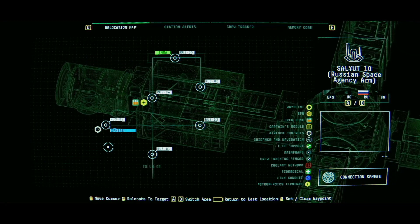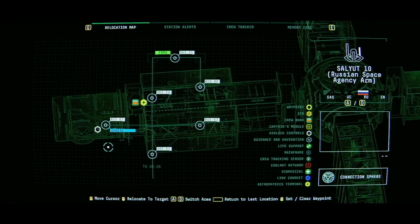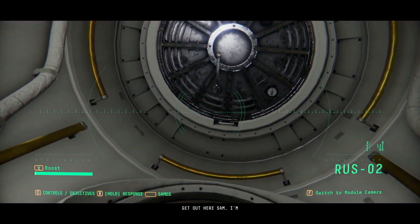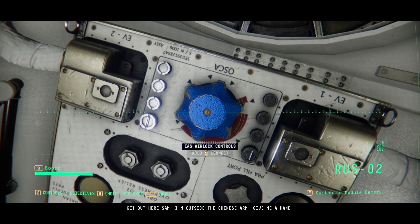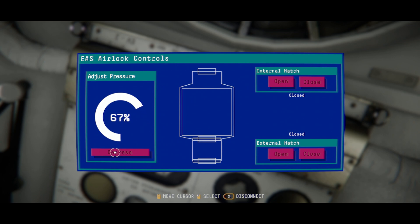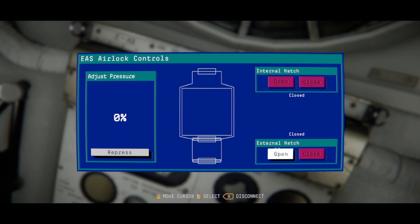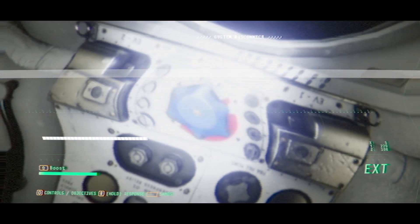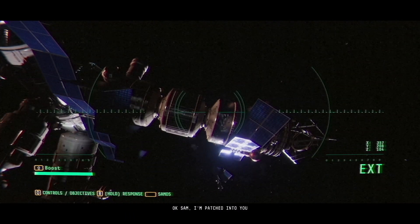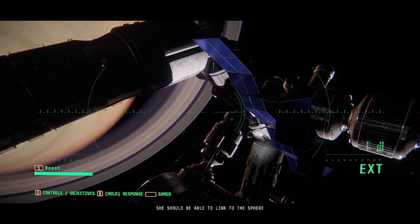The airlock - I'm at the airlock. The airlock controls are here. Get out here, Sam. I'm outside the Chinese arm. Give me a hand. Internal hatch. We're heading back out. Sam, I'm patched into your sphere feed now. She should be able to link to the sphere and hear us.